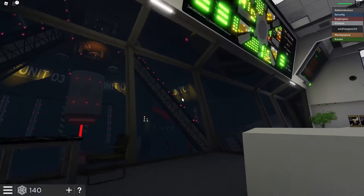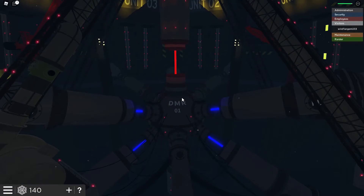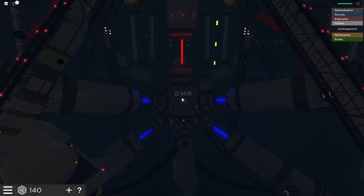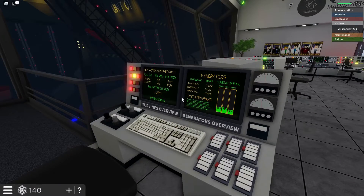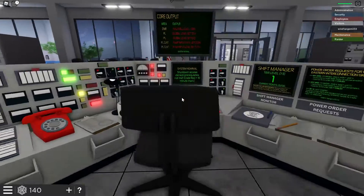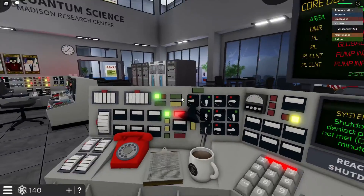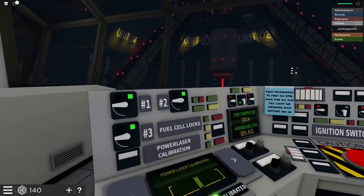If I had any control here, I would be blowing this to kingdom come. I've got no control — I'm a guest. I need to at least be an employee to mess with all this. I've done what I can do. I've scoured every last console. I've tried everything I can think of — everything that I think can work.